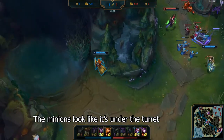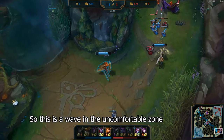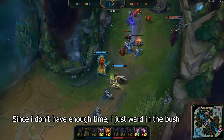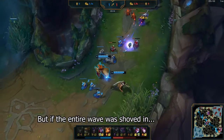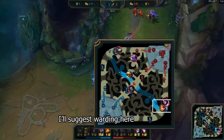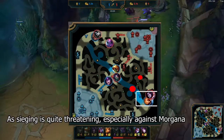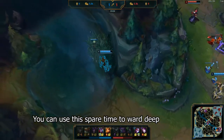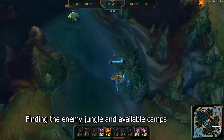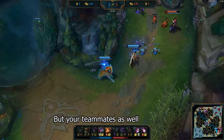The minions look like they're under the turret, but the caster minions are actually out of range, so this is a wave in the uncomfortable zone. As I don't have enough time, I just ward in the bush. But if the entire wave was shoved in, I would suggest warding here or here in this situation. As sieging is quite threatening, especially against Morgana, use this spare time to ward deep. Finding the enemy jungler's position and available camps will not only help out your lane, but your teammates as well.